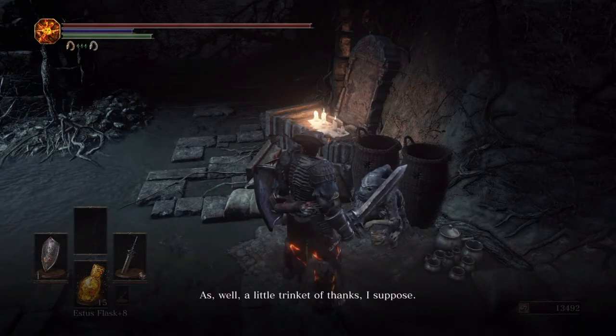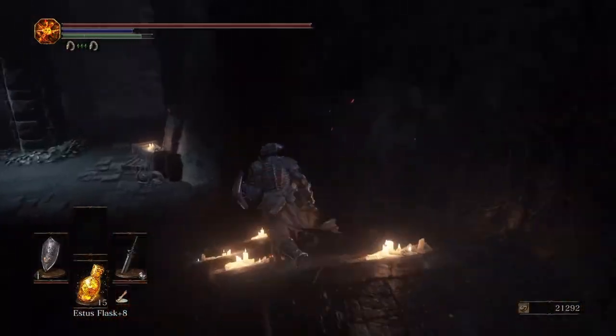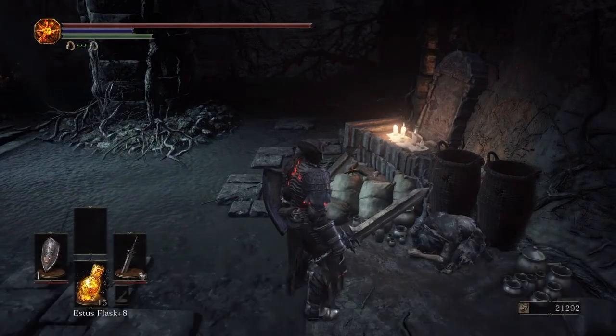If at this point you refresh Firelink Shrine and come back to him, he'll be curled up and repeat the same line of dialogue over and over again. If you haven't got the emote to curl up, this is where you'll get it also.